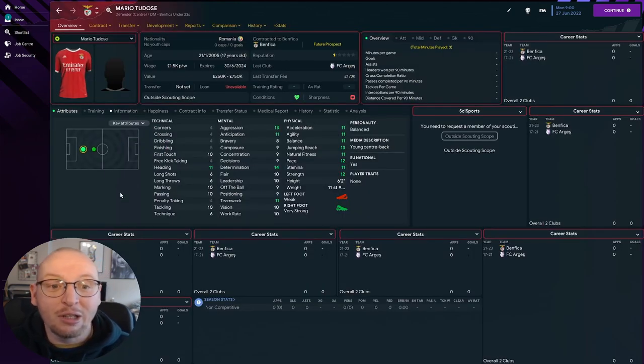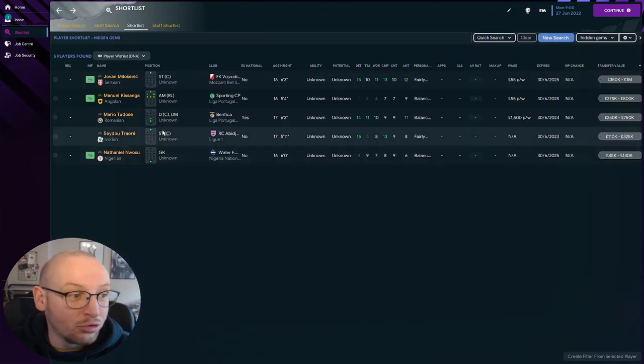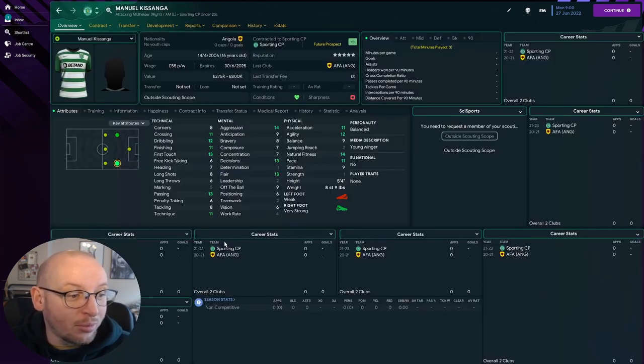The next one is Mario Todosay — he's Romanian, playing at Benfica now. He didn't come through their academy; he came through an academy in Romania but has been at Benfica for two years, so you can sign him. He's six foot two at the age of 17, so he's only going to grow a little bit taller. Really really good player — one I definitely think you should be picking up.